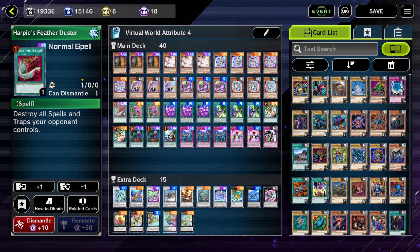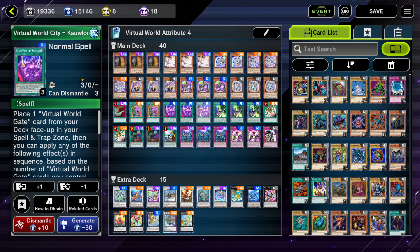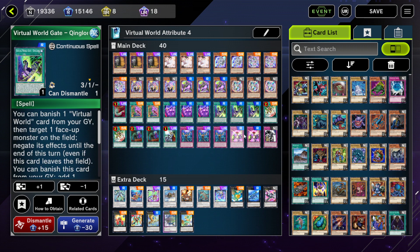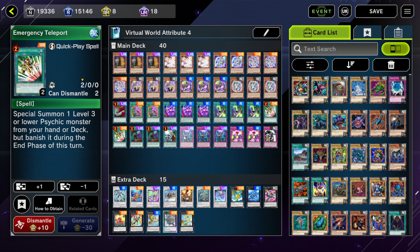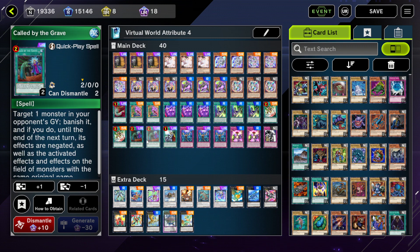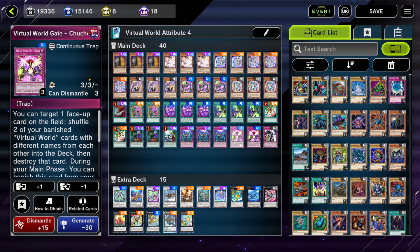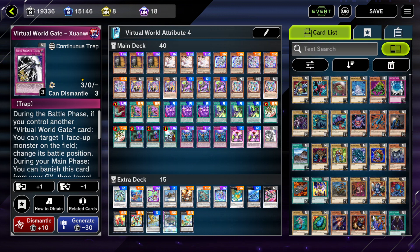Harpy's Feather Duster for backrow removal, Pot of Desires — I only run two here — a really powerful draw tool. Kowloon allows you to activate any Virtual World gate directly from deck. Chinglong is better sent to the graveyard to search out the monster; you can special summon Nyan Nyan and Lulu with no issue in this deck. Called By and Cross Out just to kill hand traps. Chuche for the card pump and recover banished monsters.